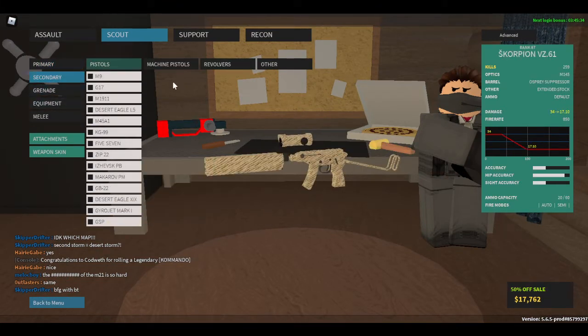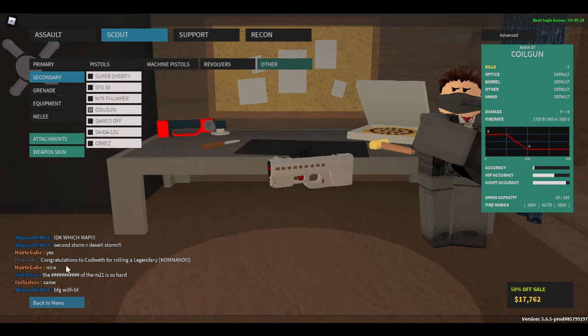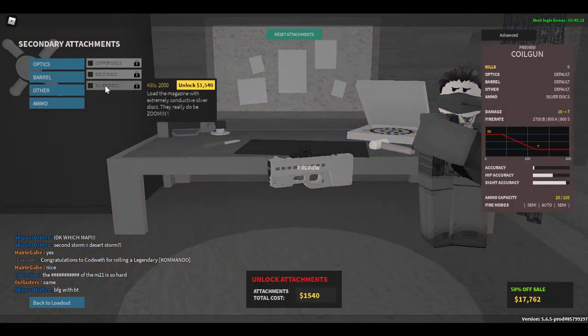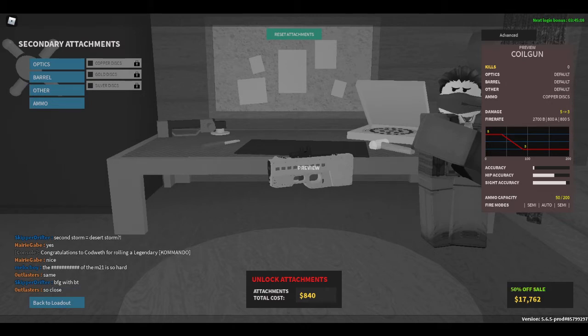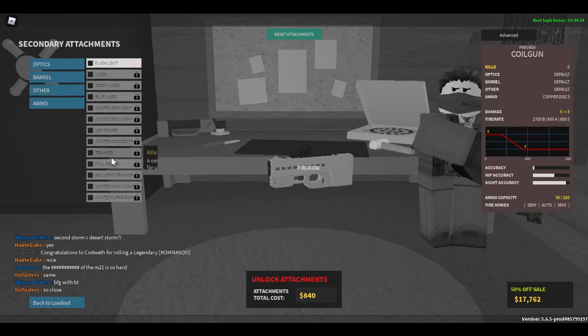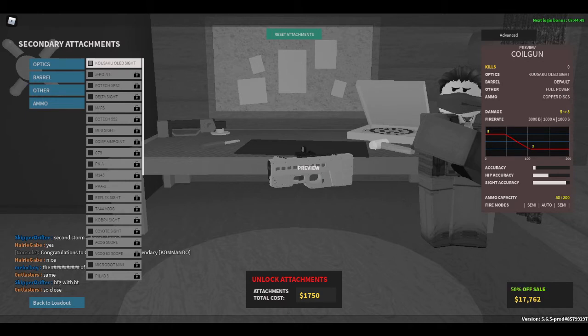And then Coil Gun, which is just a better version of the E-Gun, with better attachments for actual, quote-unquote, lethals. The coils make the gun better. You have full and low power as different attachments now. And you get the Kusaku OLED sight for free.